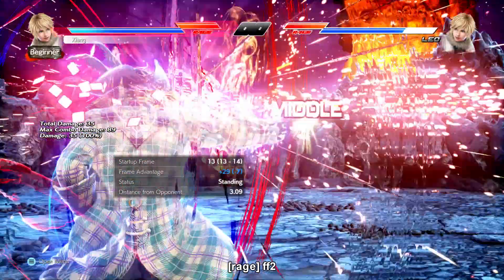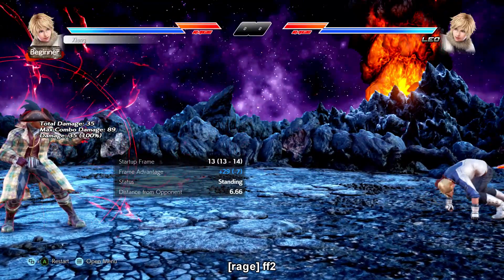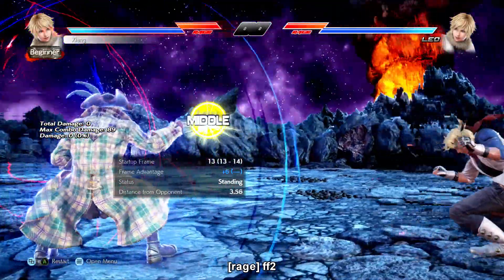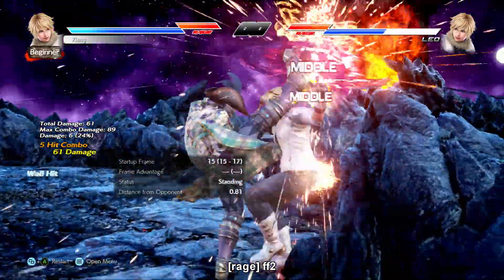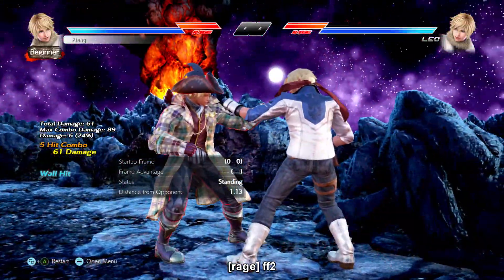Leo's rage drive is simply a souped-up version of her forward 4-2 — one frame faster at i13, plus 6 on block, knockdown splat on hit and splats from way out. Again, simple tool but extremely good.